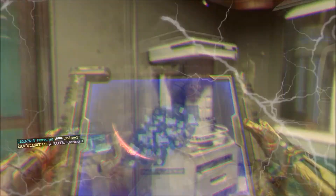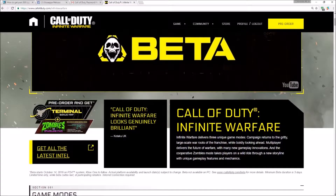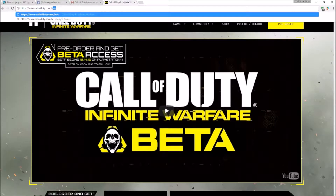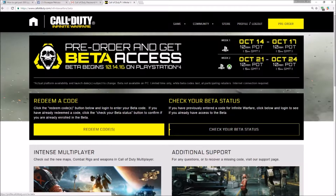Let's head on over to the Infinite Warfare beta site where you'll be putting in your code. I reserved it at GameStop and have a code on my receipt that instructs you to go to callofduty.com/beta. There you'll be able to redeem your code, check your status, and it's also a convenient page to contact support in case anything goes wrong or if you can't connect to multiplayer when it goes live.